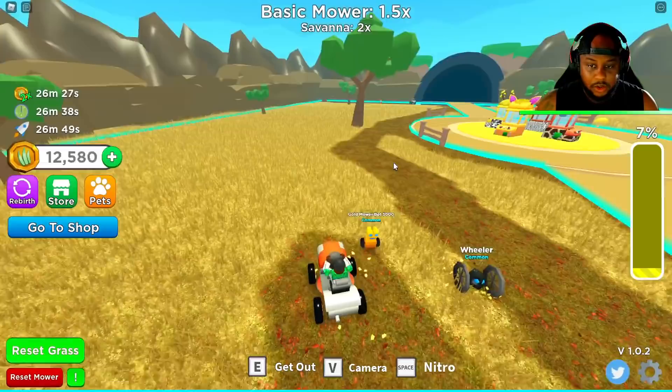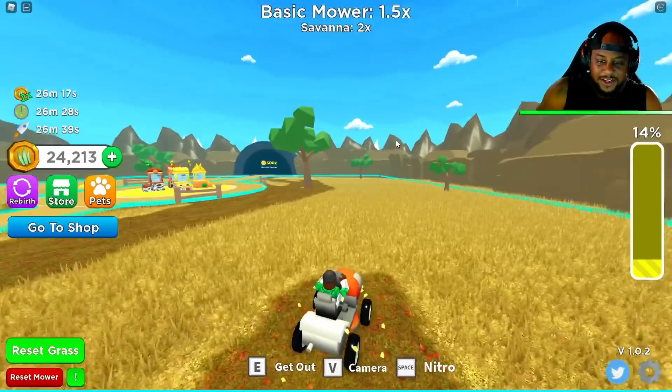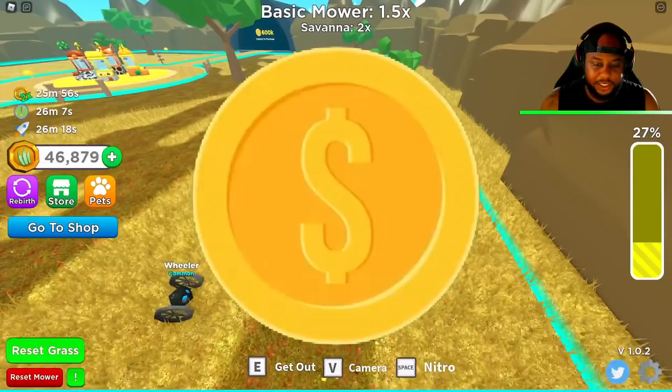We'll try to do the best we can. 600,000 to get to the next one? Oh my gosh. Looks like we got some different pets here. This is kind of like the Lion King — the music vibe I'm getting from this. The Lion King. Okay, we got the grass egg that we can afford, but we're just going to keep cutting the Savannah up and getting even more coins. That's our focus right now — get the coins.